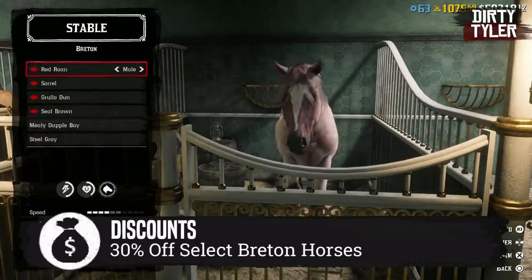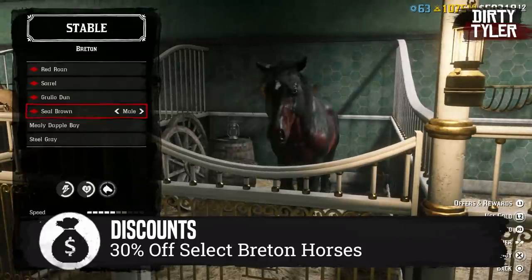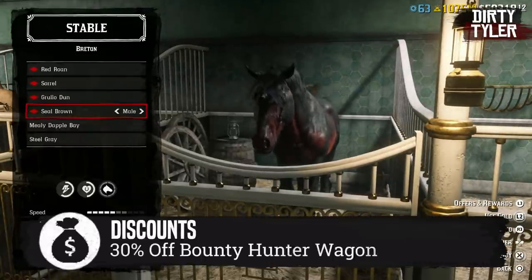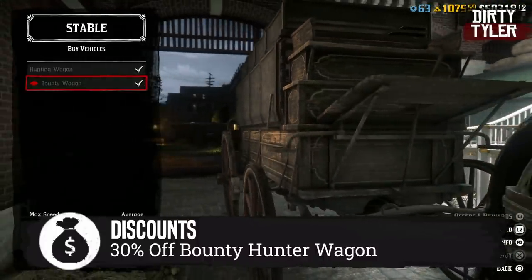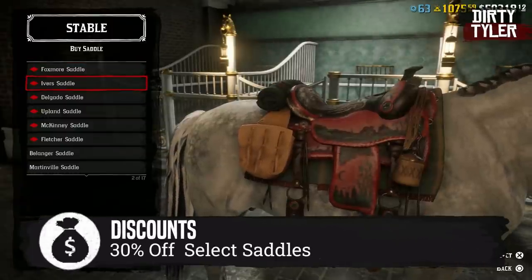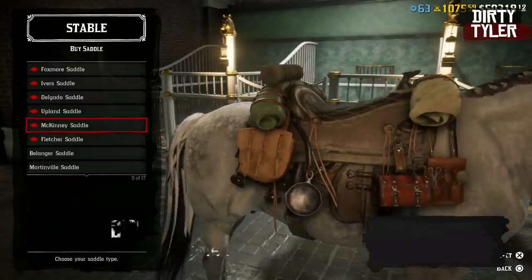Over at the Stables, you're going to get 30% off some Breton horses. Not sure why they chose not to discount the top two, but maybe times are tight over at Rockstar Studios. There's also 30% off the Bounty Hunting Wagon, which I definitely think is worth purchasing if you don't have it. You're also going to find 30% off select saddles, so it might be worth having a look through to see what you like.